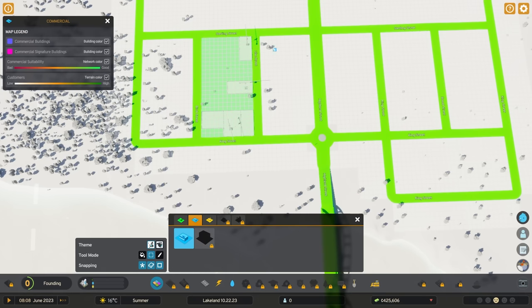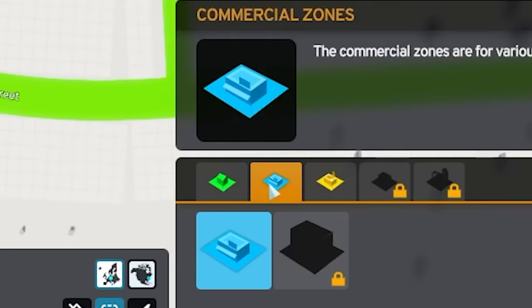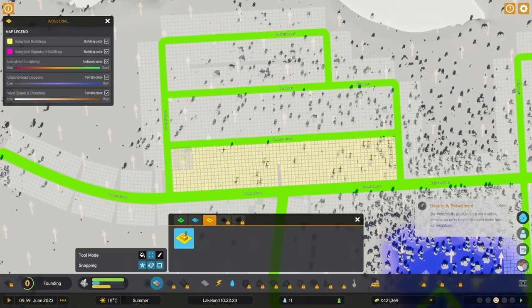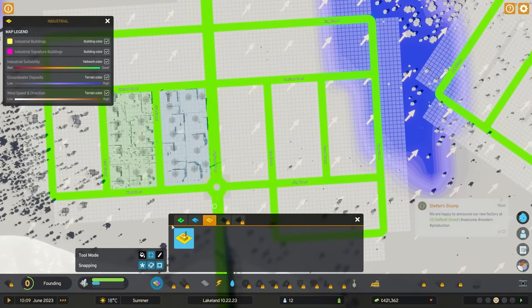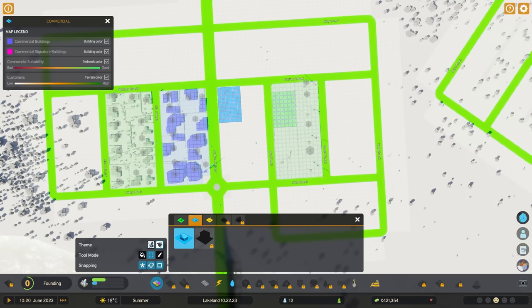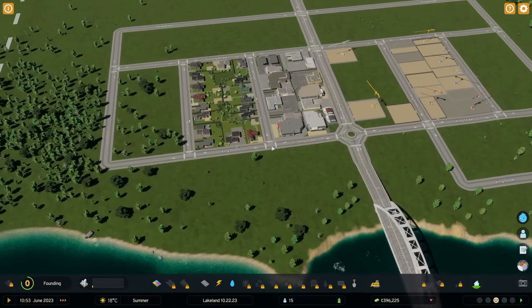The commercial will also be on the left side while our EU is selected. It appears I forgot to set our industry, so I'm going to place it over here. Residential and commercial have two different types, while industry has only one type, so it doesn't matter - I'm just going to zone it completely. We don't have to worry about European or North American type for industry.